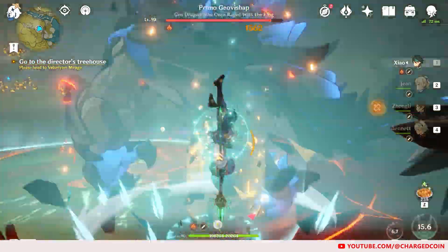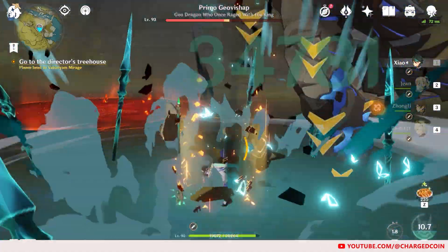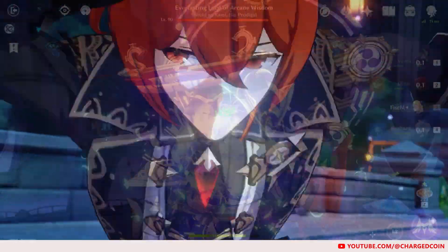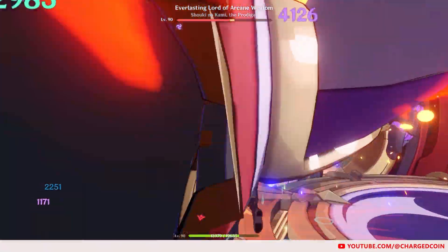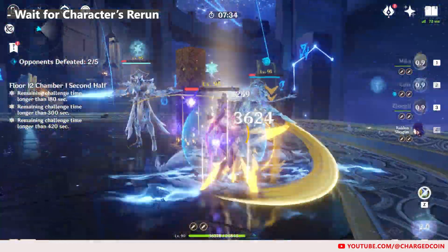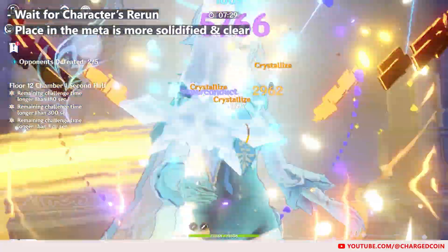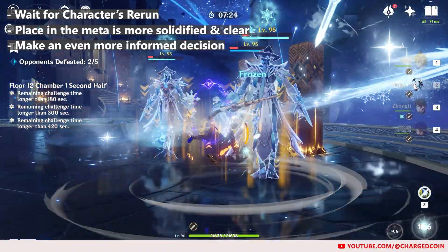This is to prevent any possible regrets after getting the character. But of course, hindsight is 20-20, and it is usually impossible to prevent regret, especially since the meta will change over time. In the past, you would be extremely happy to get Diluc, as he was one of the best DPS at the start. However, right now he has been power-crept by so many characters. So another tip is that if you're willing to wait, you can wait for the character's rerun. By their rerun, the character's place in the meta will be more solidified, allowing you to make an even more informed decision on whether you want to pull or not.